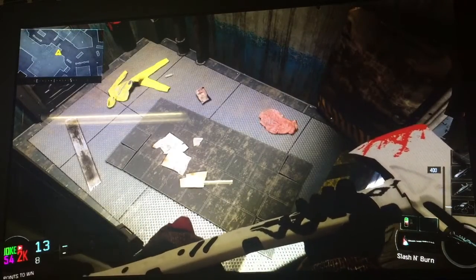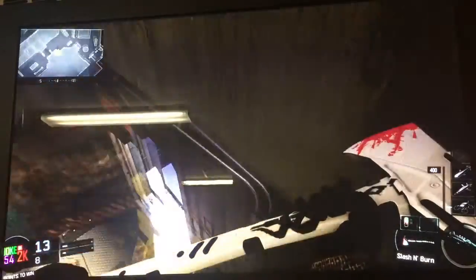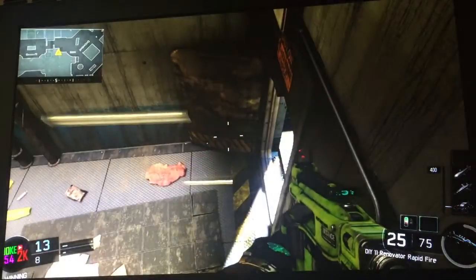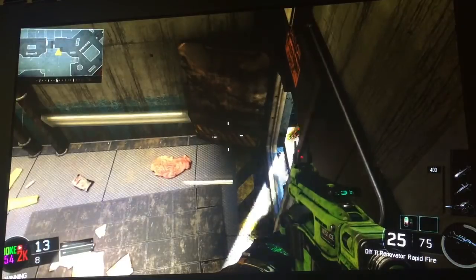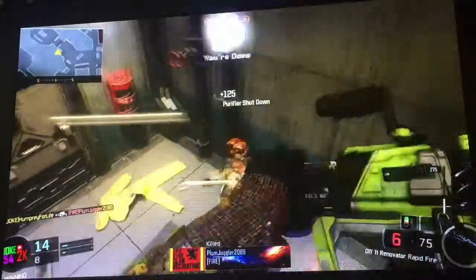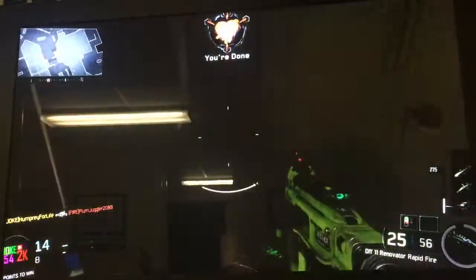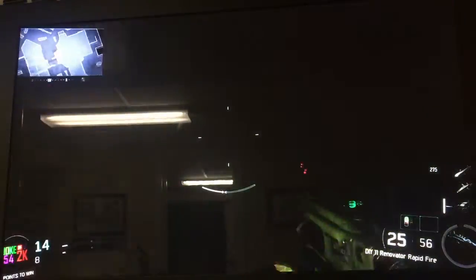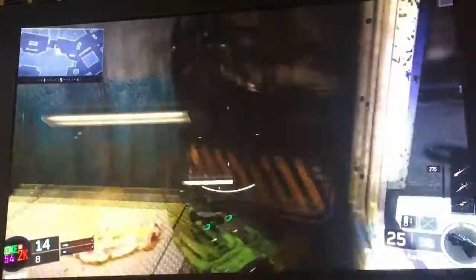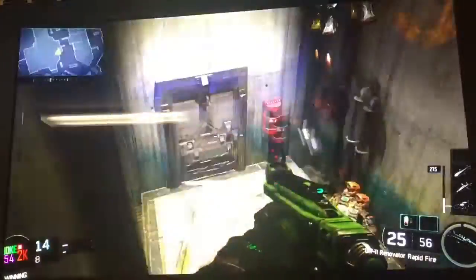For this next glitch, most of you guys might have heard of this one - it's probably the most common glitch on Exodus. But you can practically get up here just by jumping up here and you can pick people off while they're walking by. It's a good glitch, but I would not suggest you do this online because you could possibly get banned. I would suggest doing custom games and just trolling your friends - that's how you get up there.